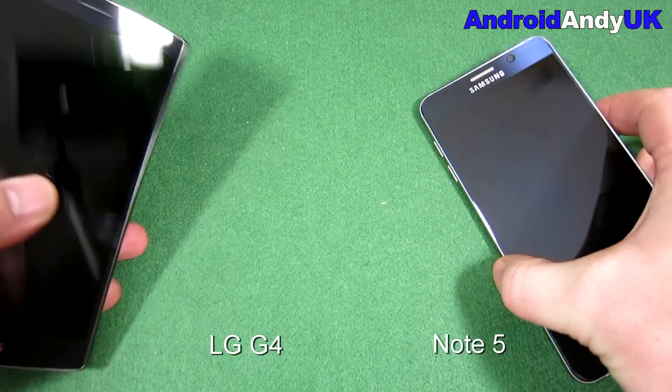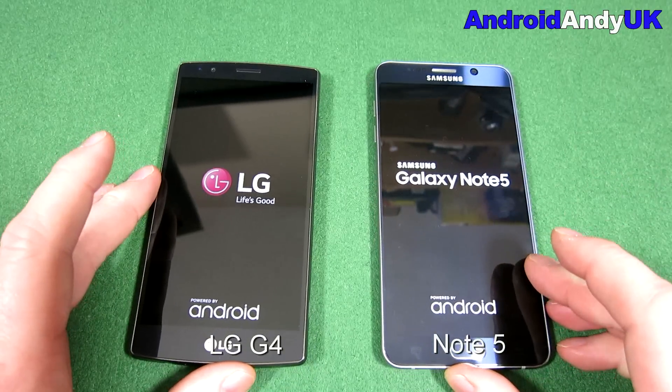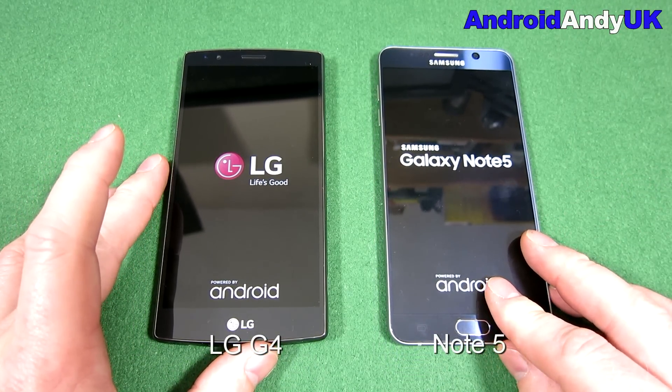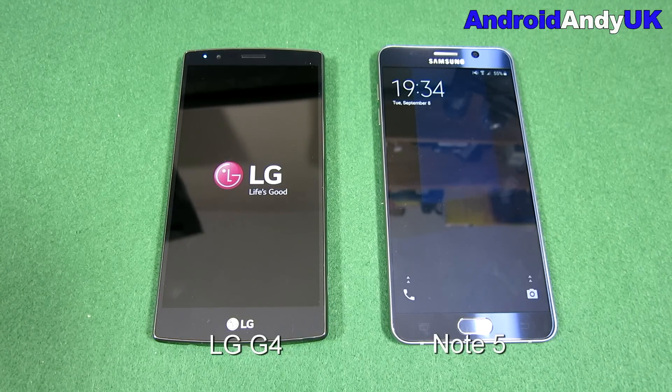We'll start things off with my boot test, much disliked by many people. Both devices on Lollipop, as I mentioned — neither are encrypted, so they will boot straight in and we'll see which one gets to the app drawer first. They're both flagship devices; I've had both only for a short period of time. The LG G4 came out a few months back, and the Note 5 is literally only out within the last month or so and not actually available in Europe yet.